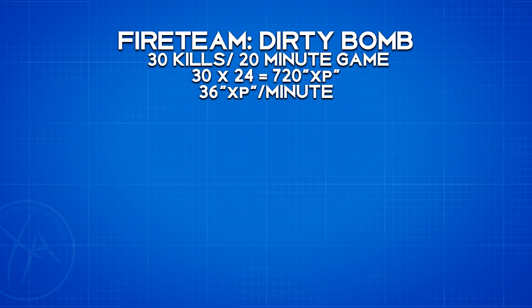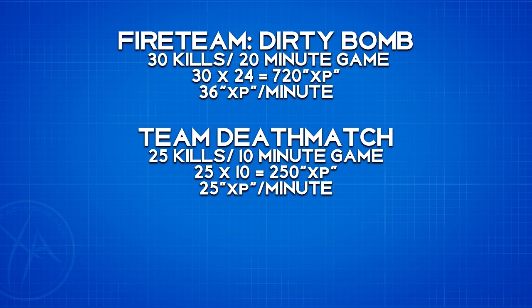With team deathmatch I can get more kills within the same period of time. I averaged this out to roughly 25 gun kills within a single TDM game, which including lobby times takes up about 10 minutes. Normally I'm in the 30-plus kill range for TDM, but a good handful of those are from scorestreak kills, which is why I rounded down to 25 gun kills. Doing the math, that gives us 25 XP per minute — noticeably less than fireteam dirty bomb.